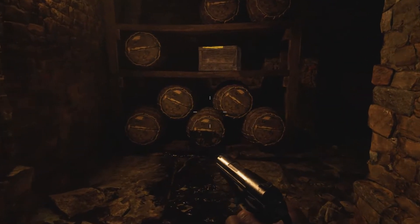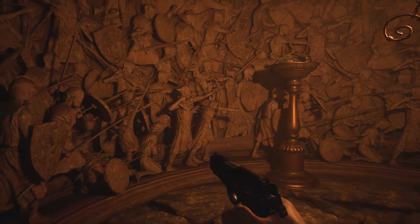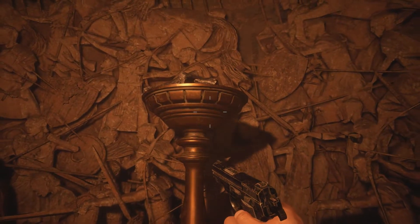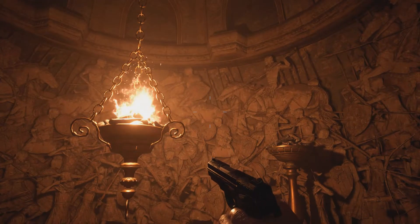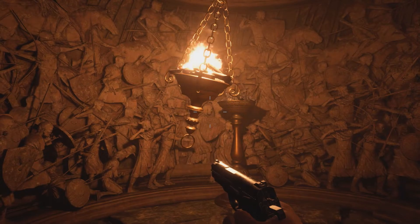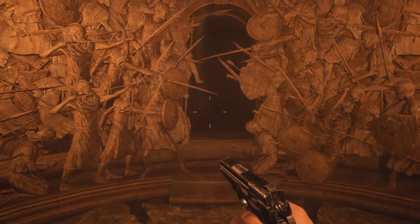Definitely going back the way I came from the previous demo. There's this mechanism right here — how do you mess with this? Oh, this thing right here. Gotta do something — 'trust in light.' Just push that there, make the sparks touch that. Light those two up and you open this.